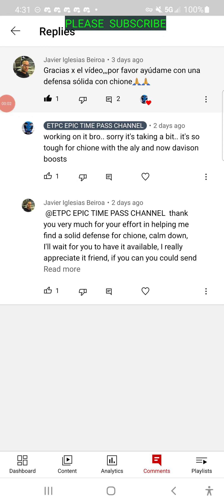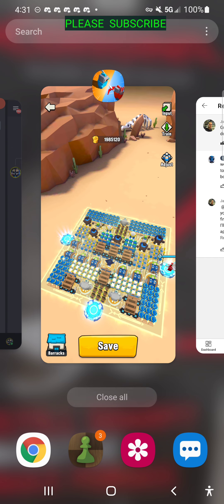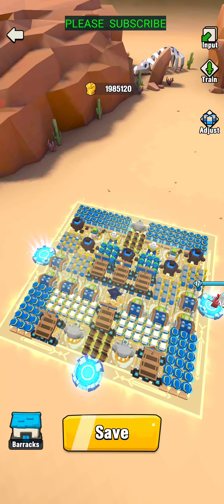Hey guys, so Javier was asking about some Chione forms for defense, so I'm going to try to throw a couple up there that you can use. Just to touch on some stuff — Chione's strength is generally her rear attack, but it's also a big weakness for her. Stone Golem is easy to kill generally.